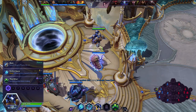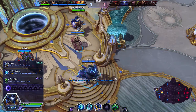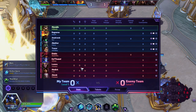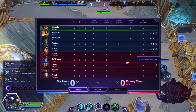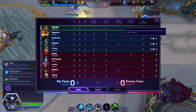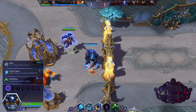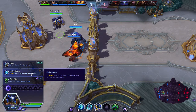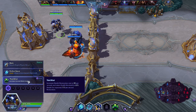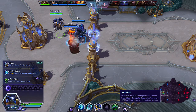We find ourselves on the Infernal Shrines. The friendly team: Muradin, Ragnaros, Anubarak, Abathur, and Tracer versus Diablo, Kel'Thuzad, Lunara, Medivh, and Alarak. I'm going to be going with Third Wind, which is going to increase the health restoration of my trait for a lot more.